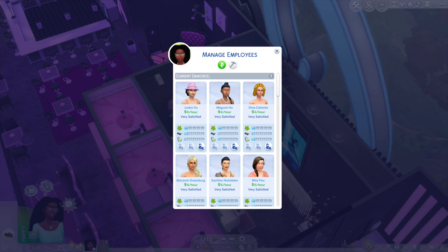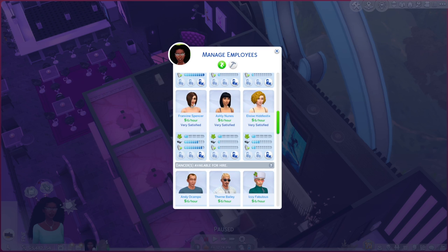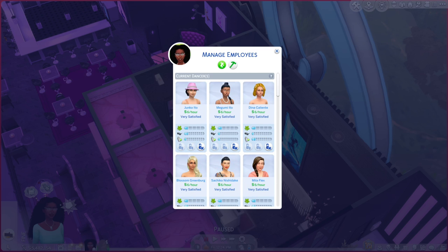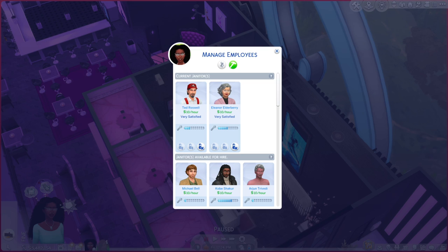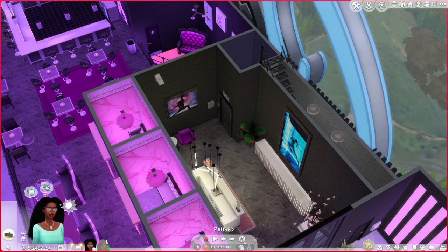Kalama is now at Stargazer Strip Club and all the same employees are there. At this point I can save, go back to the Sims I want to play, and any Sim household except the owners can show up as clients and enjoy the strip club. I hope this helps and that somebody needed to hear this. Thanks for watching — please like and subscribe!